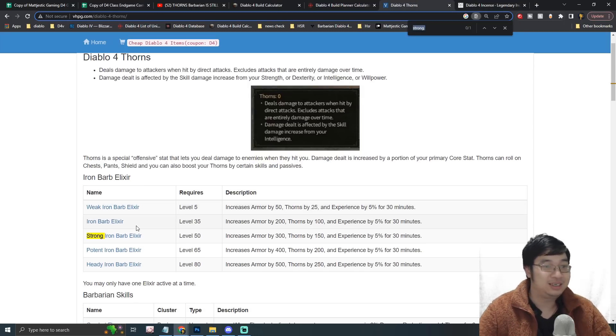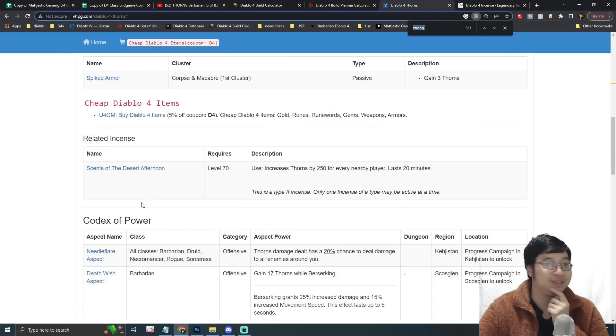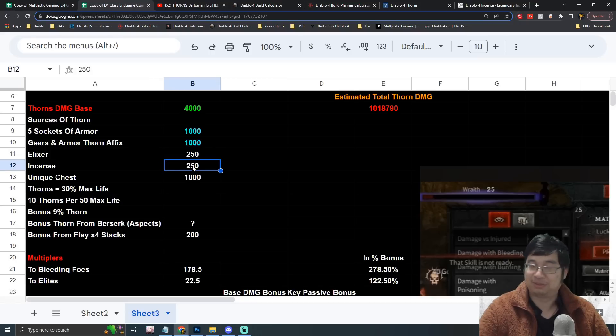Looking at all thorn sources on the website: there's a 'Scent of the Desert' incense which provides more thorns and is a level 70 item, possibly not available in the beta but unlocked after level 70. It's a special party buff for the whole party, probably around 250 thorns. The unique chest is probably around 1000 thorns — numbers I've seen in the beta.